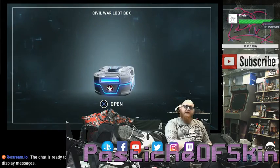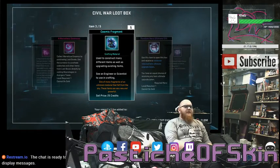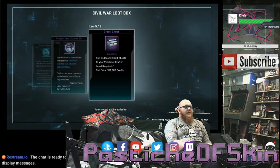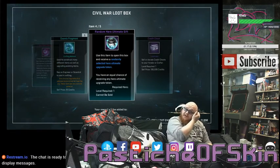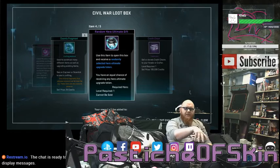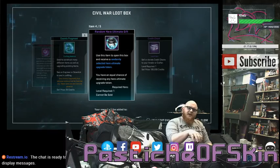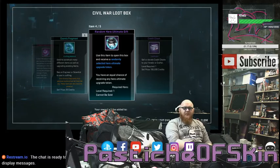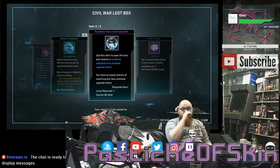Box six: two Eternity Splinters, four Marvelous Essence, five Cosmic Fragments, a partridge in a pear tree, a random hero ultimate gift, and a 100,000 credits credit chest. Not brilliant. I recently sold all my credit chests to get myself a bunch of cash to buy Training up packs — the experience packs — and Research and Resources for Science Division to try and get it up to level 20 as fast as possible. Those ones are okay but that was pretty garbage overall.